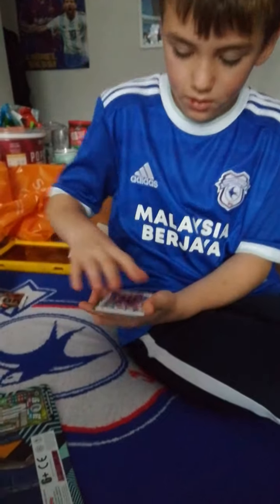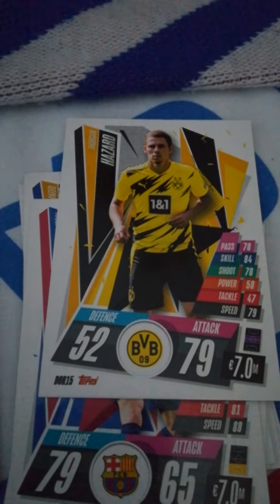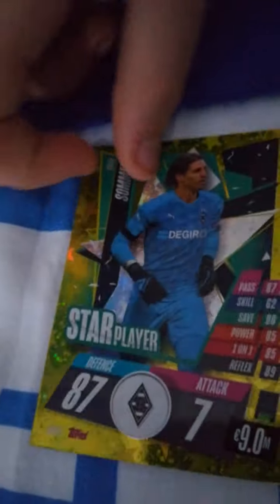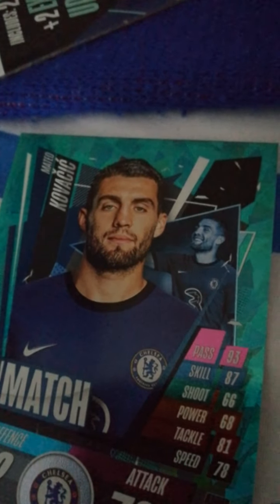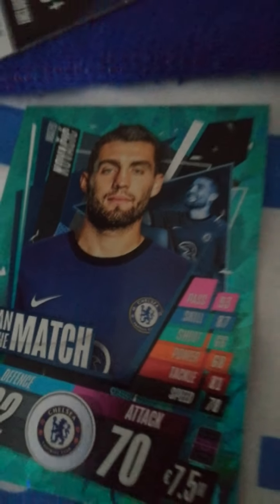We do have a Jordi Alba, Torgan Hazard, De Rossi I think, Morez, Fabinho, Jan Sommer — star player — and a Man of the Match Kovacic. We just got the base card with him, so that's good.